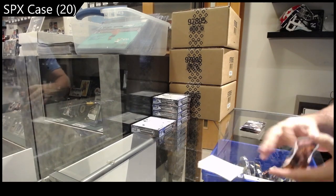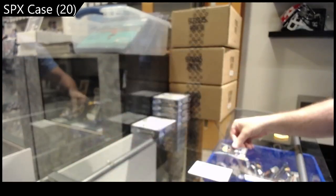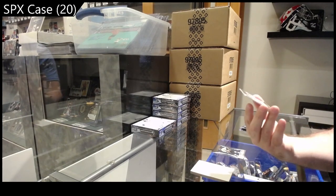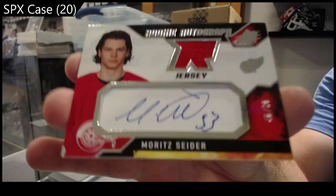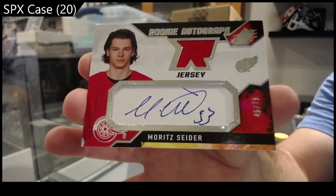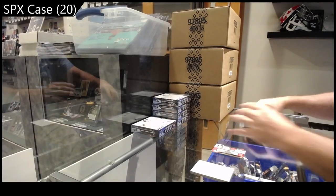We've got a Radiance of David Pastrnak for Boston. Rookie jersey number to 75 — Snider. Rookie jersey auto Snider. Well, that is a big boy — definitely going to be one of the case hits there. That's substantial.